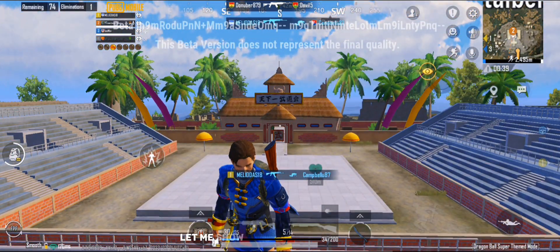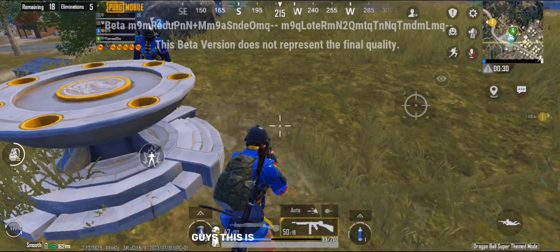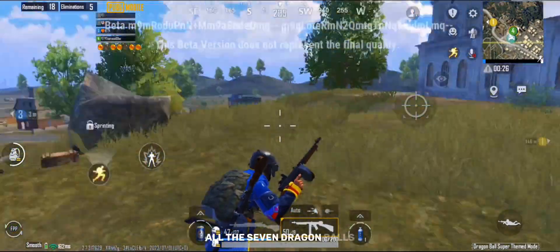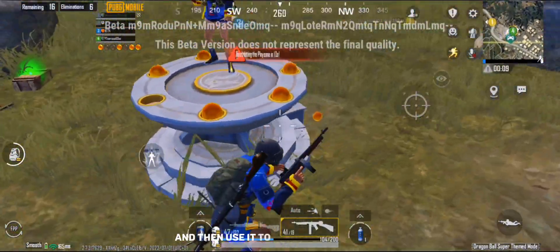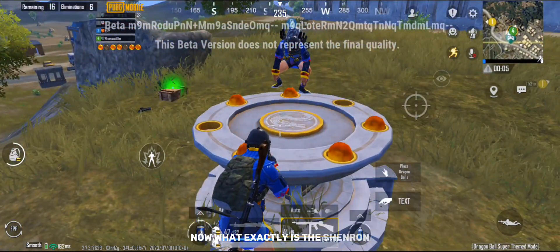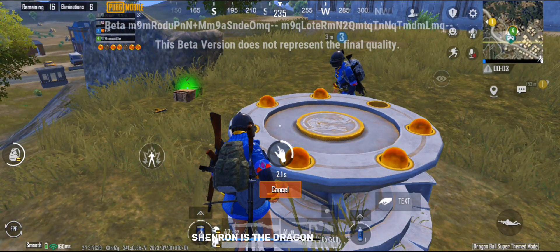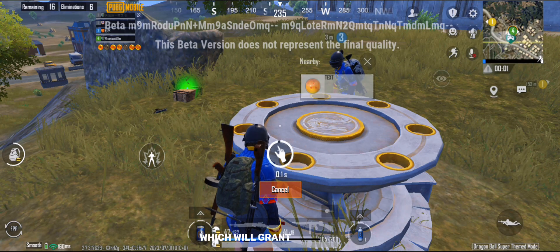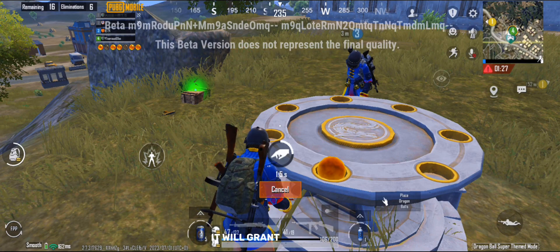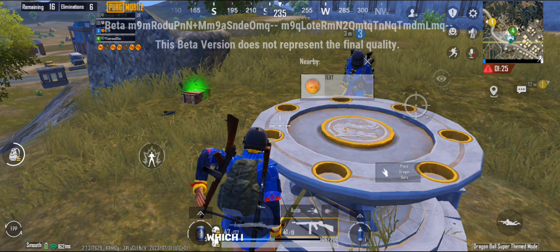Let me show you the Shenron Summon. This is the Shenron Summon where you will need to collect all seven Dragon Balls and then use it to summon Shenron. Shenron is the Dragon in DBZ which will grant you three wishes — same goes for here, it will grant you three wishes, which I will show you later.